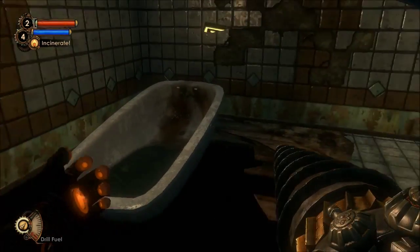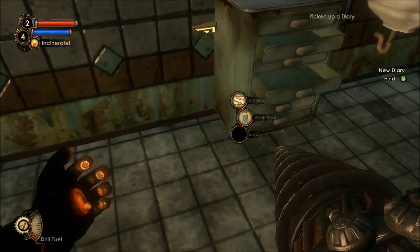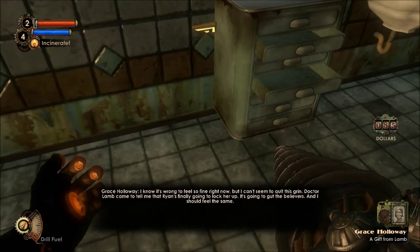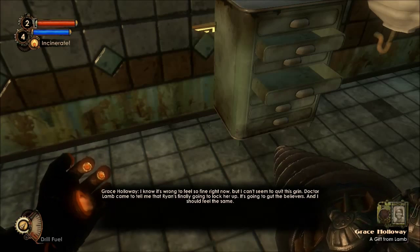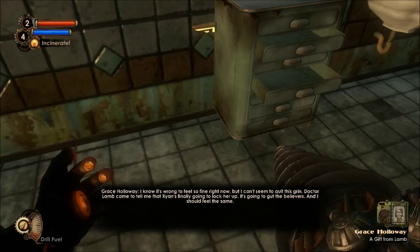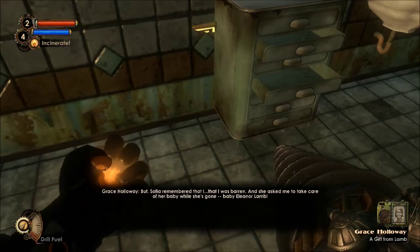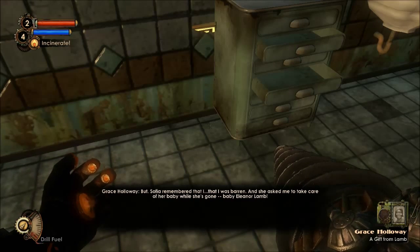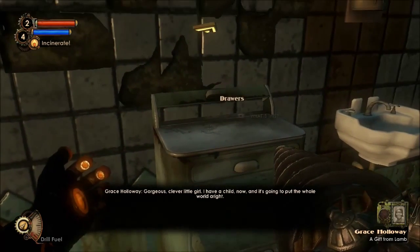Oh, this is not looking very stable. Let me go first, Mr. Ruffles. I can hear the angels singing, Miss Kitty. I know it's wrong to feel so fine right now, but I can't seem to quit this grin. Dr. Lamb came to tell me that Ryan's finally gonna lock her up - it's gonna gut the believers and I should feel the same. But Sophia remembered that I was barren, and she asked me to take care of her baby while she's gone. Baby Eleanor Lamb - gorgeous, clever little girl. I have a child now, and it's gonna put the whole world on right.